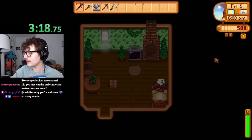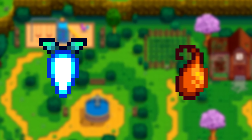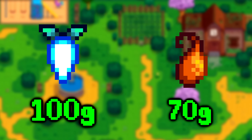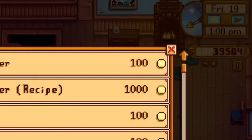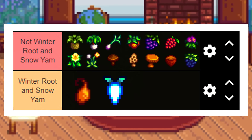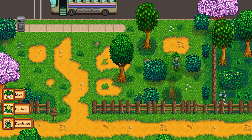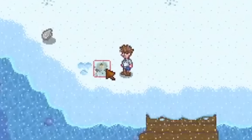I start off the run by sleeping all the way to winter. The reason for this is because of these two pieces of forage: the winter root and the snow yam. They are two of the highest selling pieces of forage in the game, coming in at around 70G and 100G respectively. Which doesn't seem like a lot, but if you're able to get a ton of them, it quickly snowballs to be massive amounts of money.